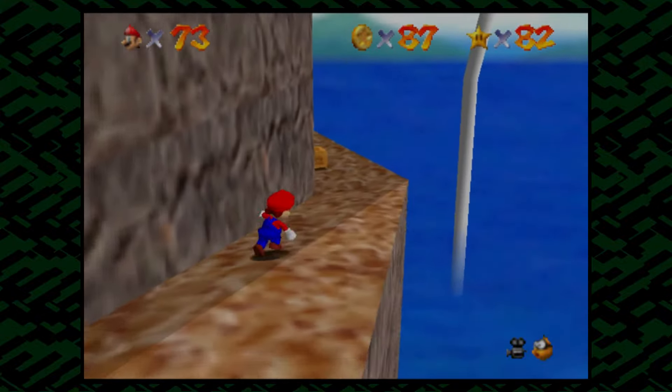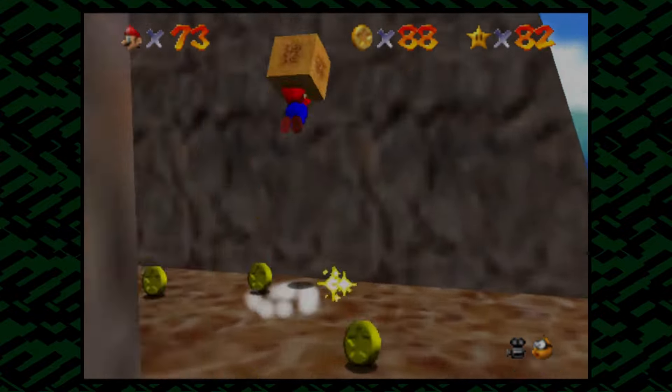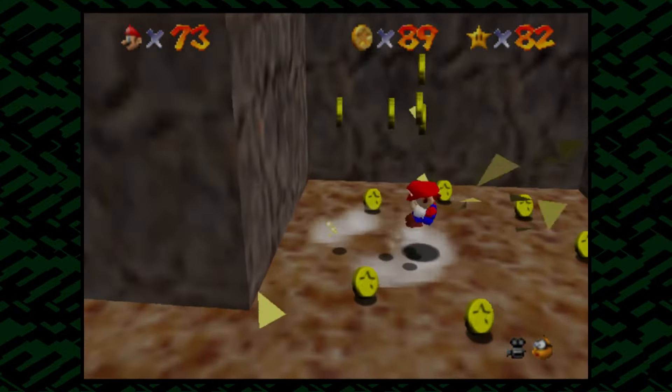First, let's go ahead and head down here. Grab this funny box thing. Makes us jump. Hopefully not fall off. Okay, there we go.